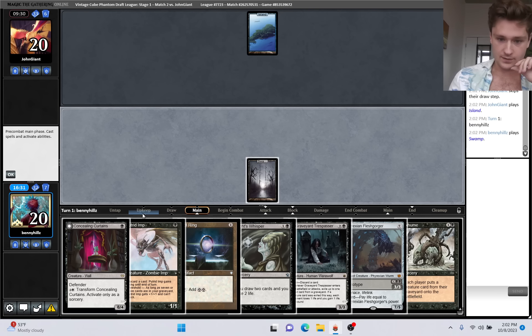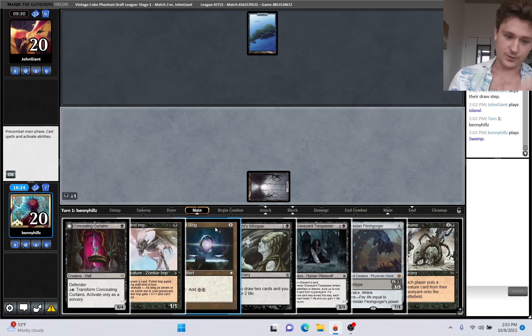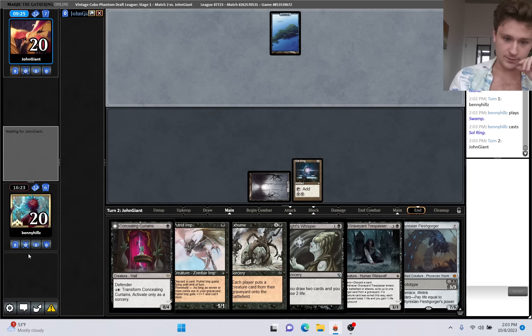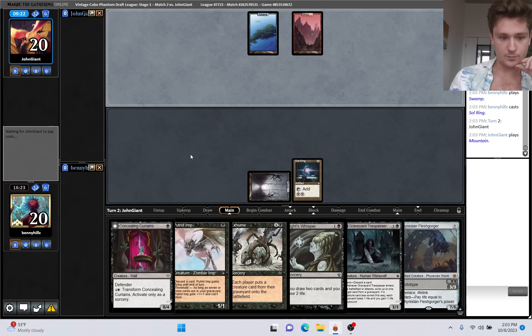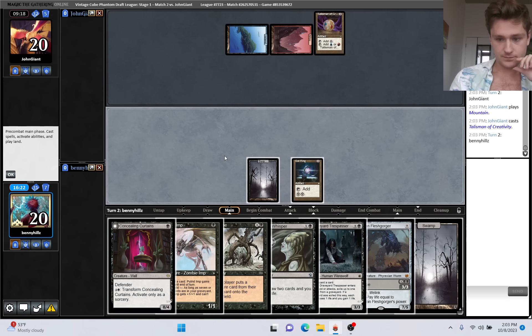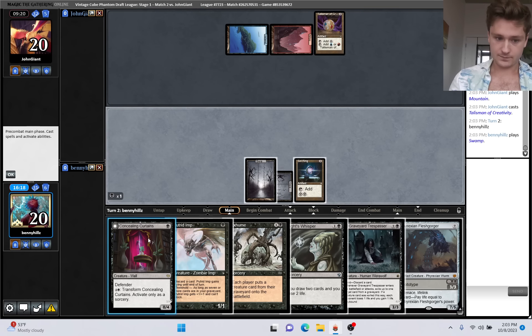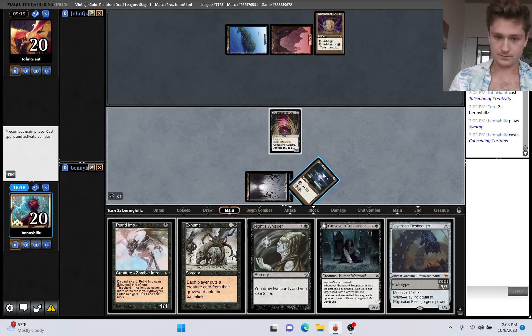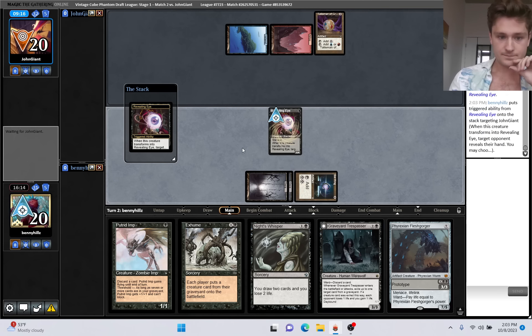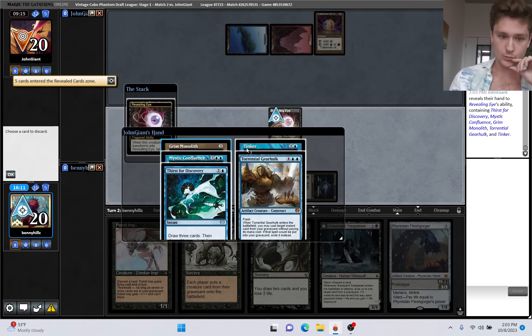I'll play this - if they have Spell Pierce it's annoying, but high upside. That resolves. Dak Faden would also be annoying. If we draw Blacksword, we can flip Concealing Curtains. Let's definitely do that. This can take either Tinker or Dak. We'll take the Tinker - a lot of action. Definitely want to take Tinker here.